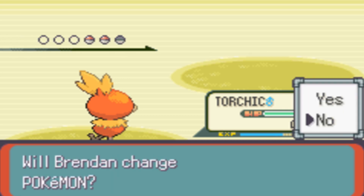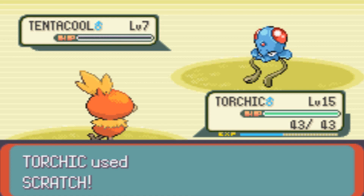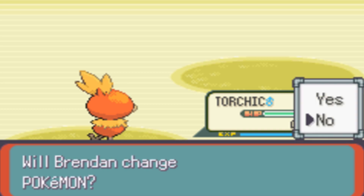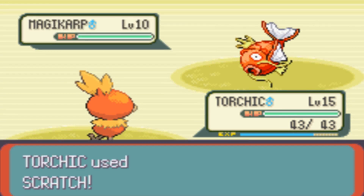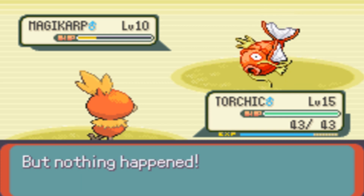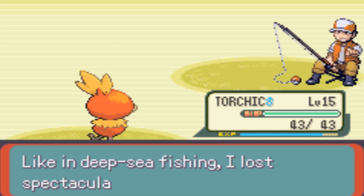Next up is Tentacool — still Water Poison type, the only one you can actually get experience from, since technically it's a two-four tier. And the next one is another Magikarp, which we're going to be slamming because all it can do is splash, splash, splash. This is seriously the easiest battle I've been in so far. And that's the end — the Fisherman has been defeated.